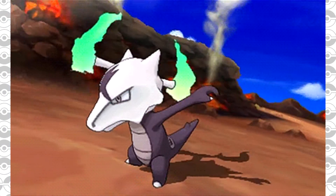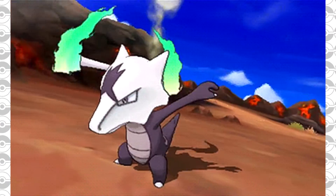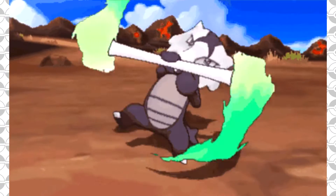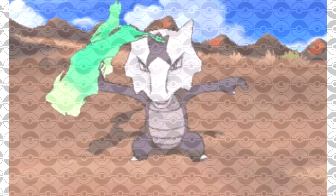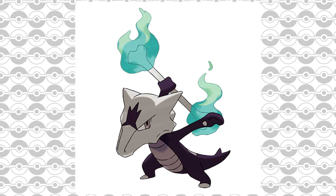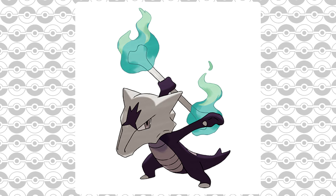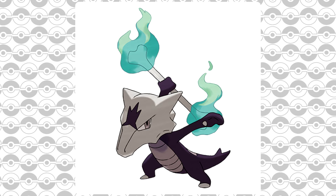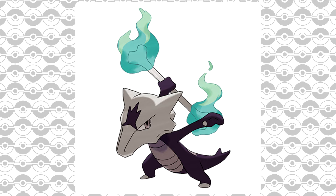You'll also have to deal with the ally Salazzle, which has Poison Gas — so there's a chance you'll get poisoned. But if you have something like Grimer on the field you can avoid that. Go in with a Poison type like Grimer, poison Marowak, and combine that with a Water type and you should be fine. It's a fairly manageable battle if you go in smart and prepared.